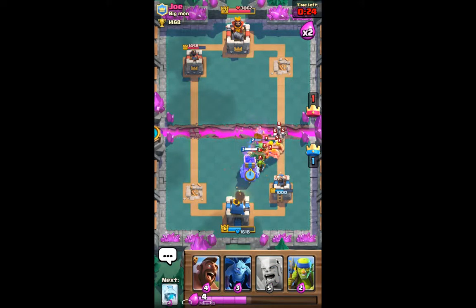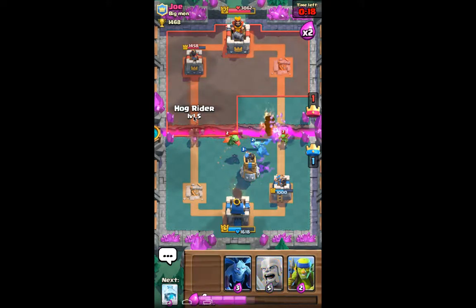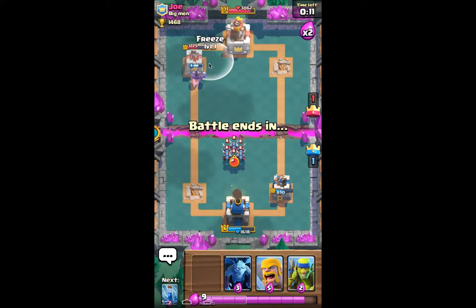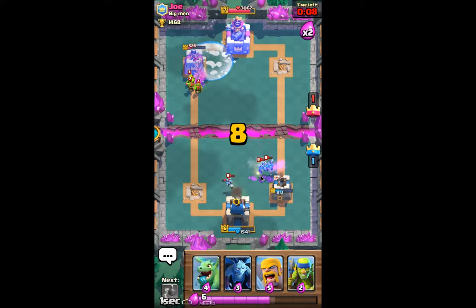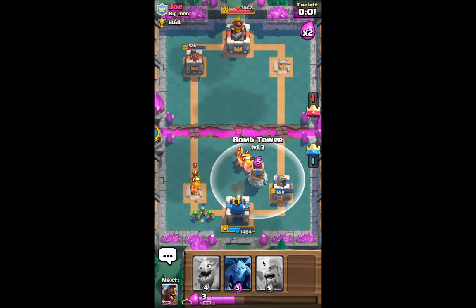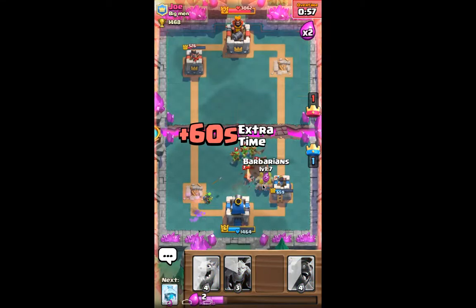Since he dropped Barbarians as well, we're going to put the Bomb Tower to take it out. Great shape right now. We also drop the Hog Rider over there — coming into the Minion Horde there, I see. All of a sudden I'm ahead, in decent position for this. Bomb Tower in. Hopefully it does enough, because this is a level three.